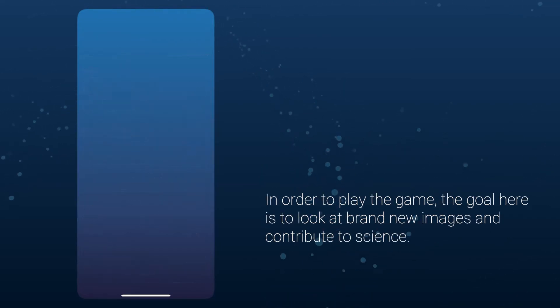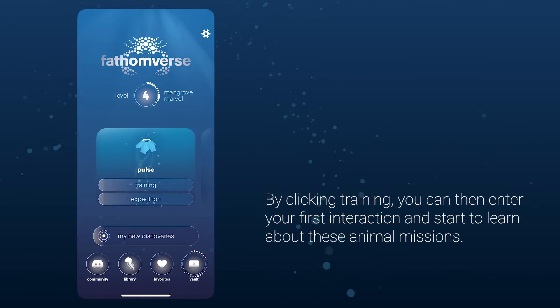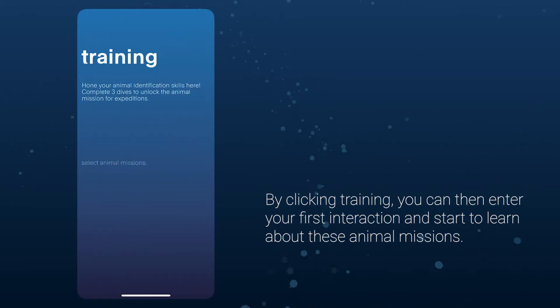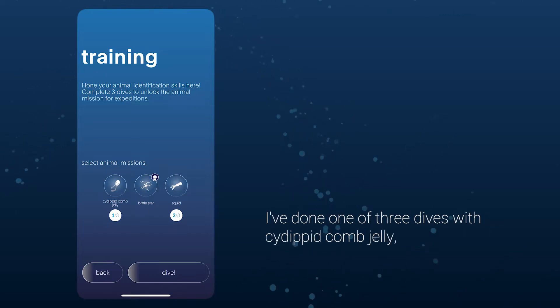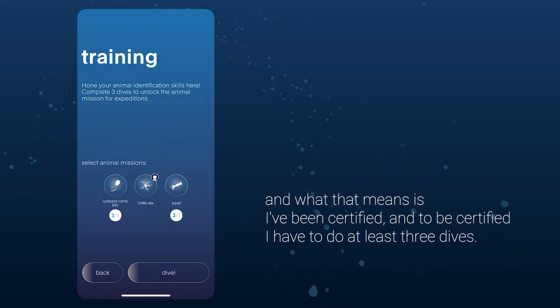In order to play the game, the goal is to look at brand new images and contribute to science. By clicking Training, you can enter your first interaction and start to learn about animal missions. Here you can see three different animal missions. I've done one of three dives with Cidipid comb jelly, two of three dives with a squid, and Brittle Star, which has a ribbon on it — meaning I've been certified. To be certified, you have to complete at least three dives.